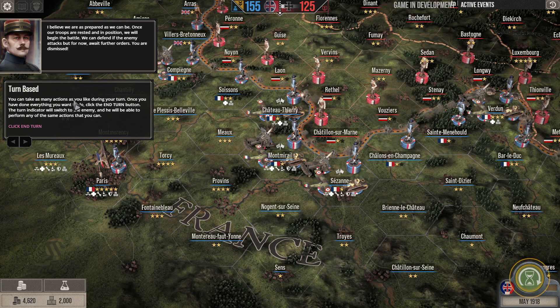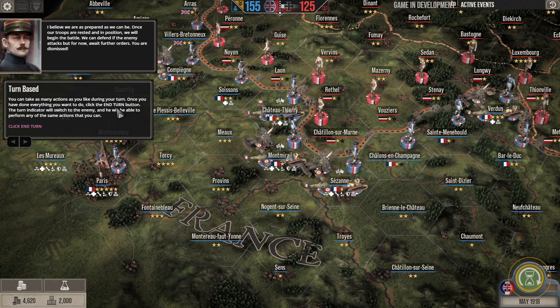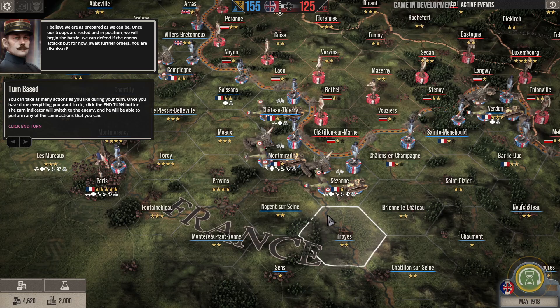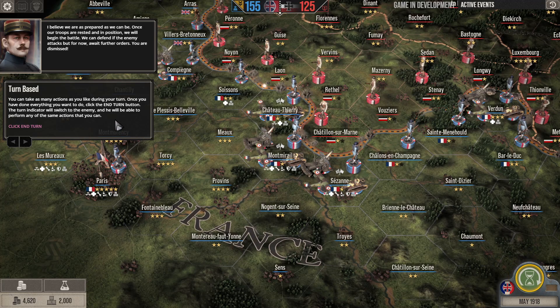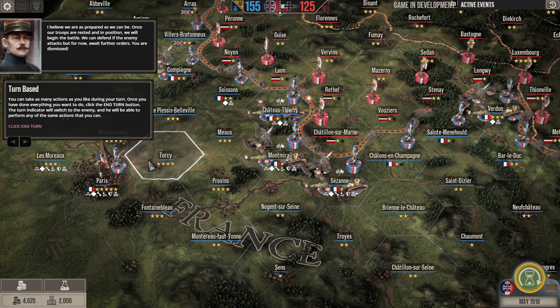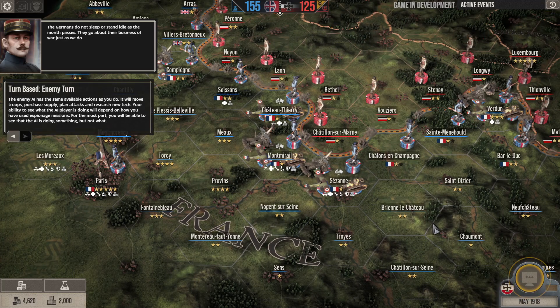You can take as many actions as you like during your turn. Once you have done everything you want to do, click the end turn button. This turn indicator will switch to the enemy and he will be able to perform any of the same actions you can. Let's hit the end turn button and see what happens.